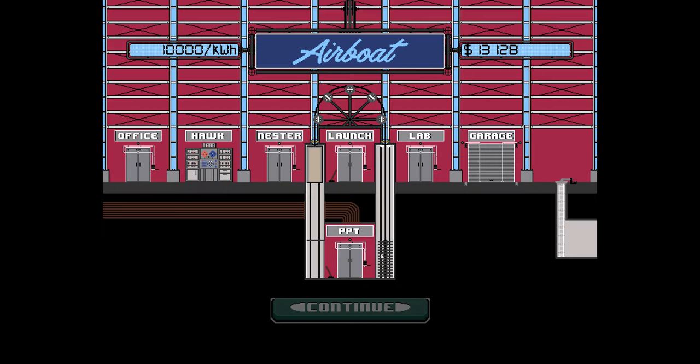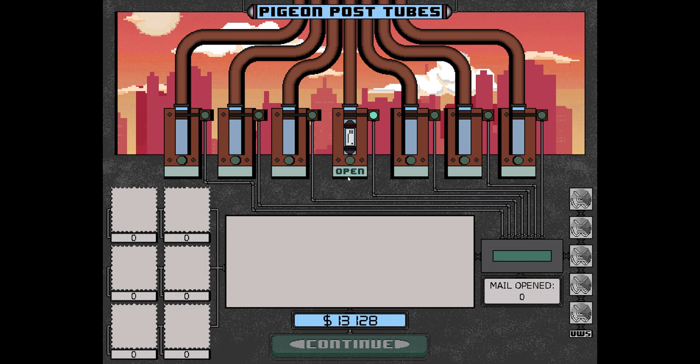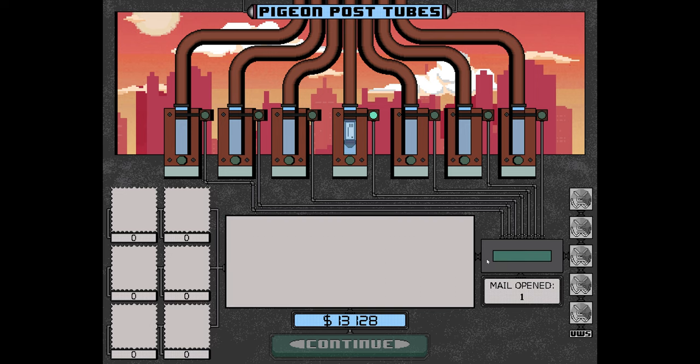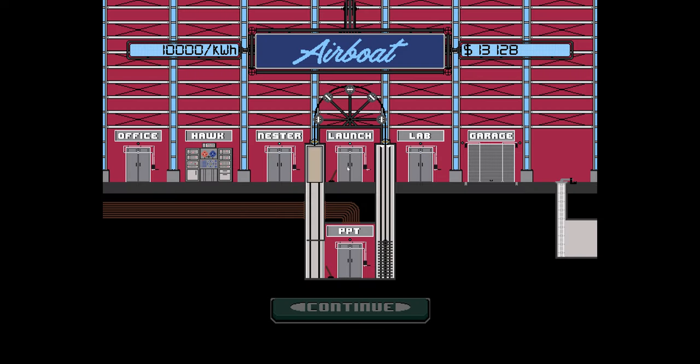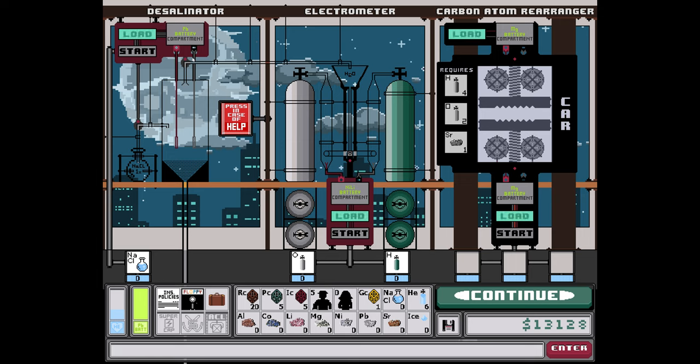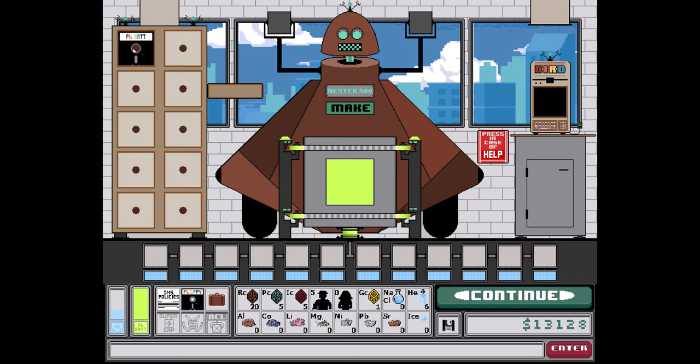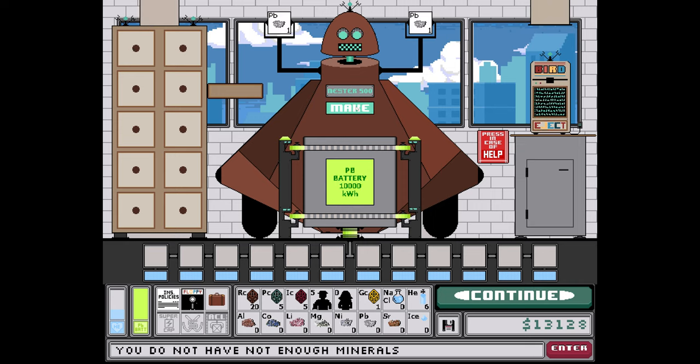Personal files and statistics don't look too great for now. We got a letter — Woodtown Properties, rental income zero — but at least we opened the mail. This is the lab, and this is the Nester where I built the battery using PB. I no longer have PB to make more batteries, so let's move on.